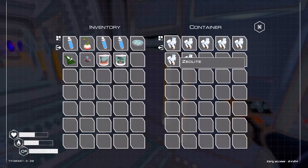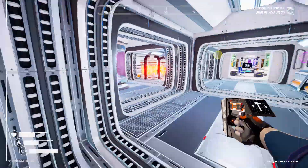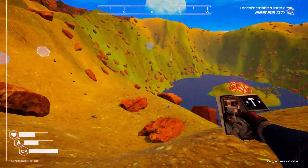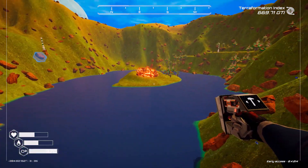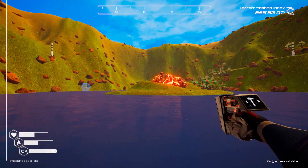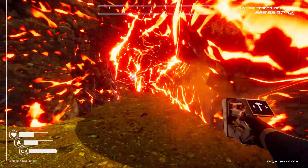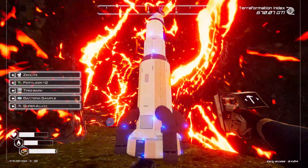We need another three bio samples — one, two, three. Grab a sulfur and two methane cartridges. I'm gonna need you, you, and you. We got everything going. I just need my last super alloy from that container, and then a tree bark and a zeolite and we are good to go. We'll take the little folia with us. Back over to the test zone. We actually did a lot more in this episode than I anticipated — this has all turned out pretty good.